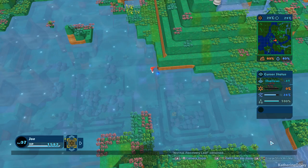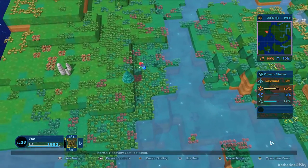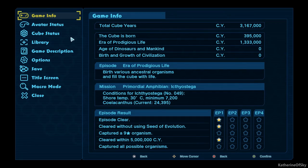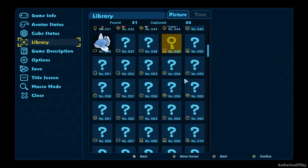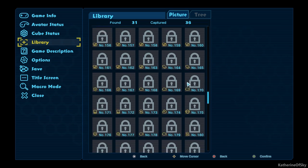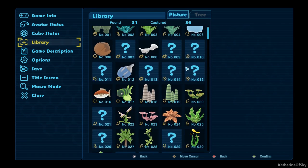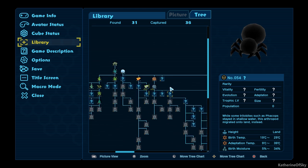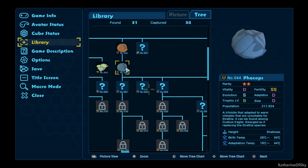No nothing new just yet. We can look in our library and make sure there's none we haven't collected yet. There's a lot of critters to find, that's for sure. Looking at our tree — I'm tempted to just use one of those evolution seeds on this one, on the Phacops, if we have any.